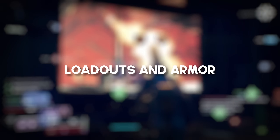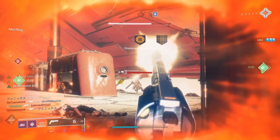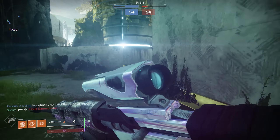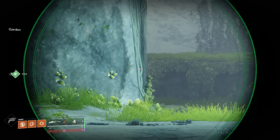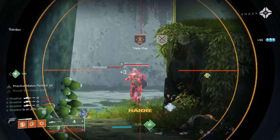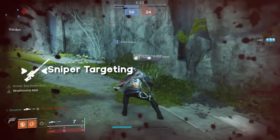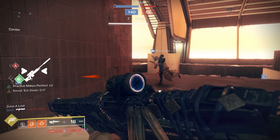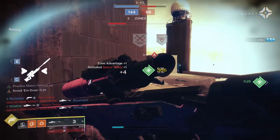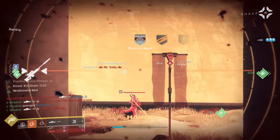When it comes to loadouts and armor, there are a bunch of perks that can help you be a lot more consistent with your shot. The best part about this section is that regardless of your current skill level, simply putting on the optimal mods and loadout will make you instantly better. Starting off with mods, you're definitely going to want to run at least one Sniper Targeting mod. This mod will increase your ADS speed and give you more aim assist. I sometimes even run two of these mods, but keep in mind that the second mod won't help you quite as much as the first.